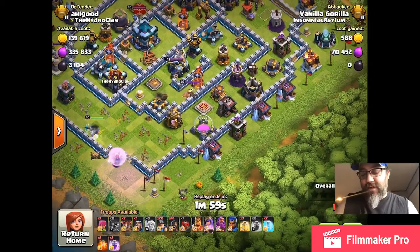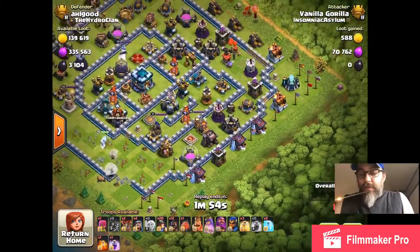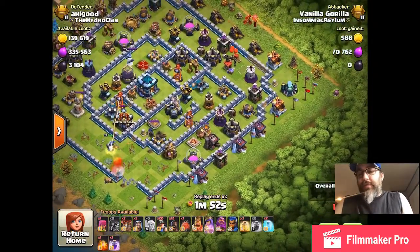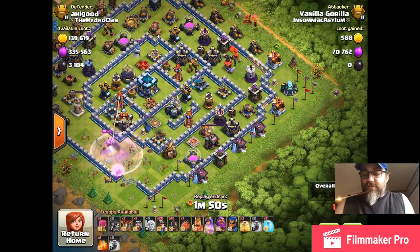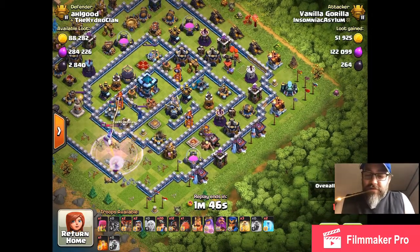On the other side, I'm sending in a blimp. This blimp serves the same purpose as the queen, but it's going to get the other side of the base.